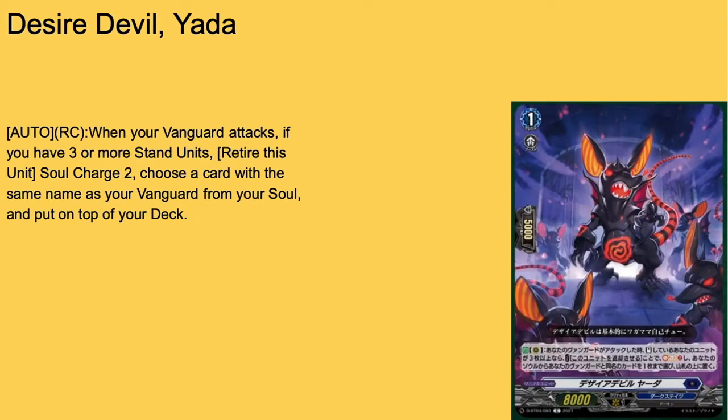Next up we have Desire Devil Yada. We just got new Desire Devils and then we're going to get more of them. 8k base, 5k shield, grade 1 with boost. Auto rear when your Vanguard attacks: if you have three or more stand units, retire this unit, Soul Charge 2, choose a card from your soul with the same name as your Vanguard, and put it at the top of your deck — effectively getting a Persona Ride. My problem is Greedon's skill requires a copy of Greedon in soul, so you're losing access to your 7th damage kill line. But you can use it in Barrow Magnus or Bruce. Give it a 3 of or 2 of.